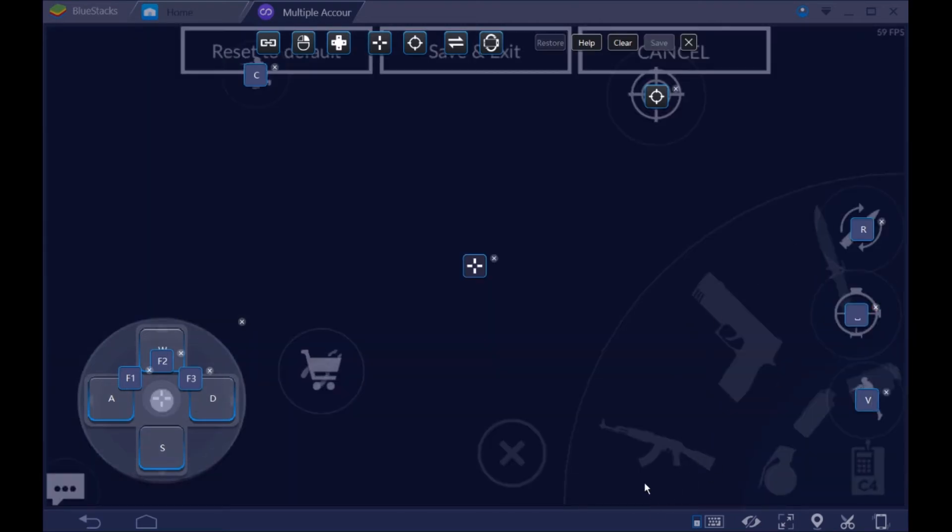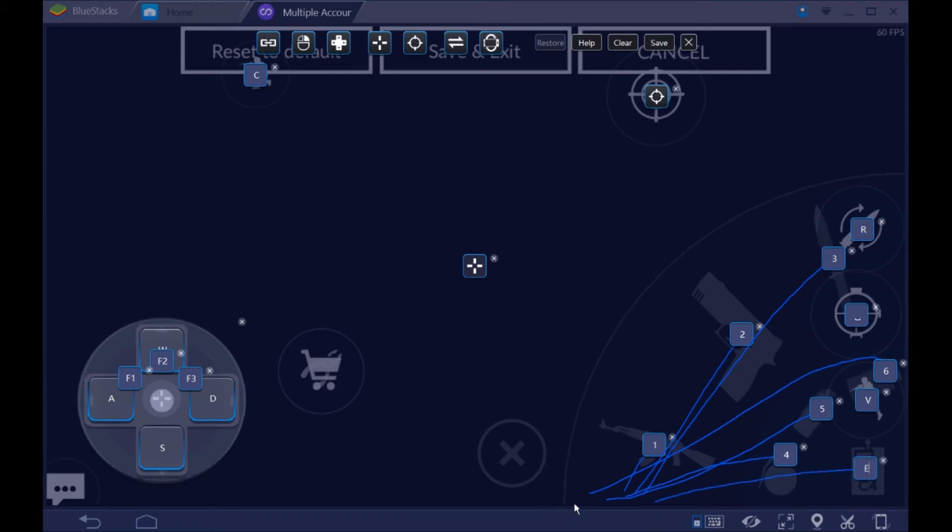Now we're gonna fix the weapon choosing. Right under the AK here, hold and drag it up — number one. And then right next to it, hold and drag it up for the pistol — press number two. Hold and drag it up to the knife — press number three. Do the same for the nades — six. And then for the bomb, I have it at E. And to drop, G.